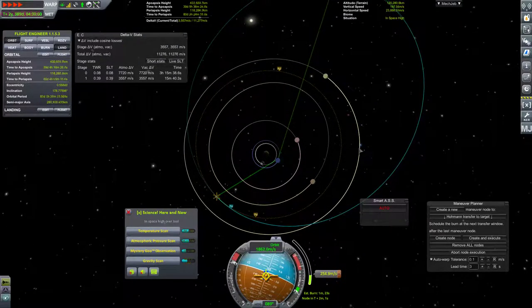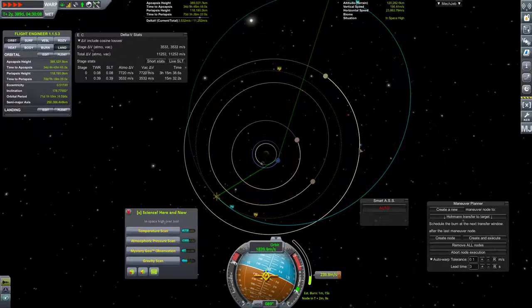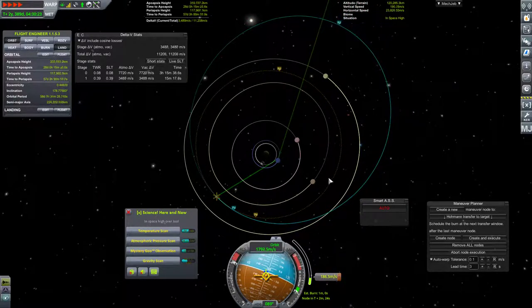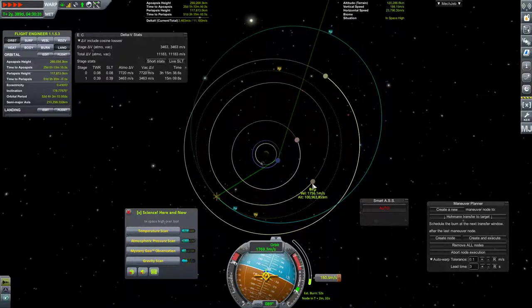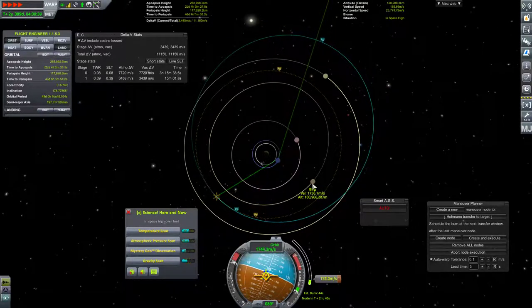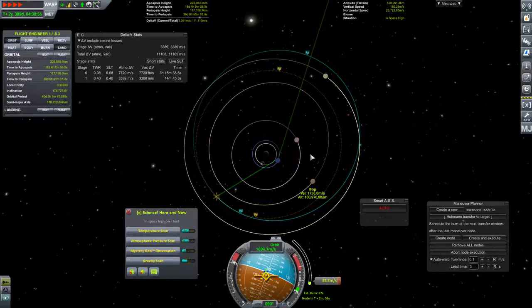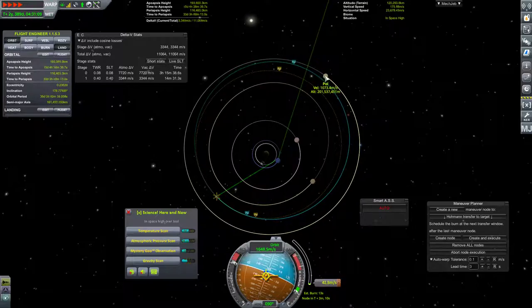We are now officially in orbit over Jool, and we will be continuing this burn until we are in a better position for transferring to Bop. Crossing over the orbit of Pol with our apoapsis now. That is good enough. So let's go ahead and set as target Bop.